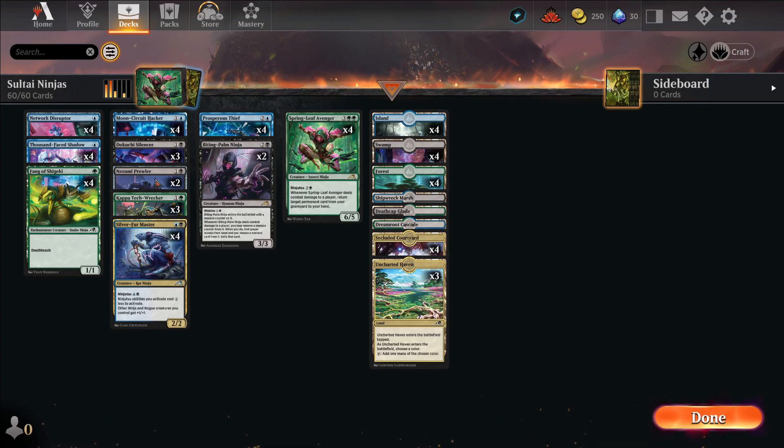Nezumi Prowler is pretty good. Once they know we have ninjas and ninjutsu, they're going to want to block things. This is the card that will come in, giving whatever they're blocking deathtouch and lifelink — and they're just going to wish they had never blocked. Everything else is basically what you'd find in a ninja deck. We're going to test this out and see how it does right now.